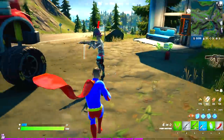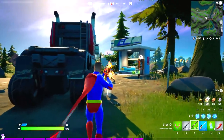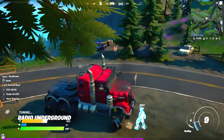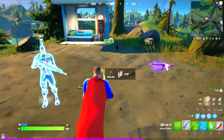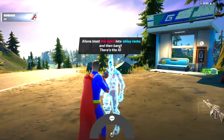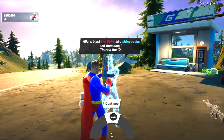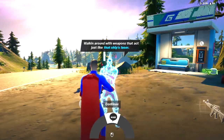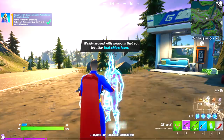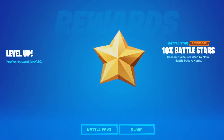The boss is pretty OP so let's eliminate him. Break his shields and take him out. He drops a heavy assault rifle, and when you talk with him he says 'Aliens blast the Spire into shiny rocks, and the IO is walking around with weapons that act just like the ship's laser.' That completes the task and earns more Battle Stars.